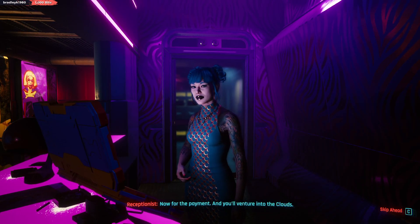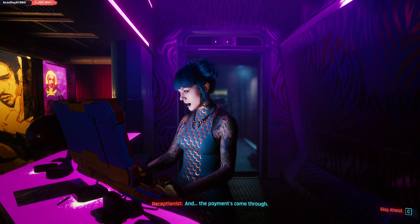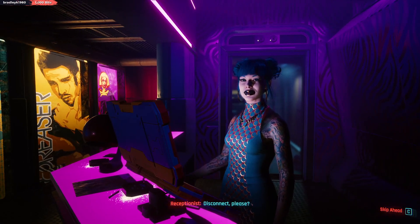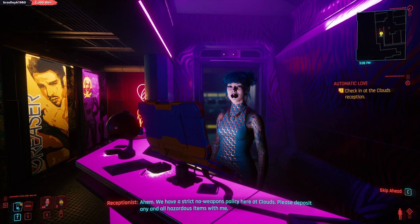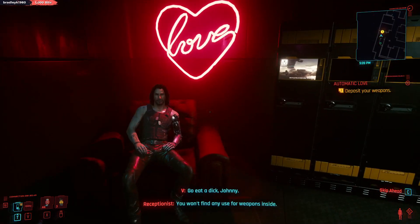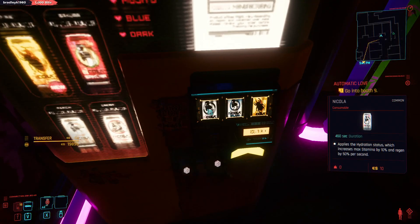You'll venture into the Clouds. Money doesn't seem so trivial anymore. Easy money. The payment's come through. The entire floor is open to you if you wish to wind down first — Skye awaits you in booth nine. Disconnect, please. We have a strict no weapons policy here at Clouds. Please deposit any and all hazardous items with me. Do you have any more of these soda machines around? You won't find any use for weapons inside.